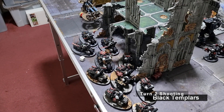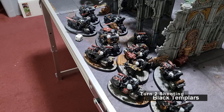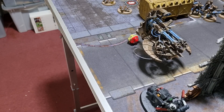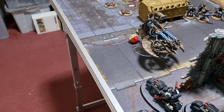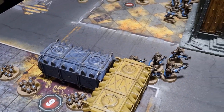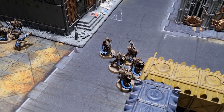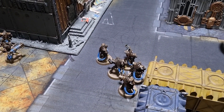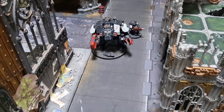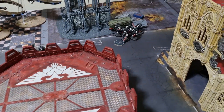Turn 2 shooting for Black Templars: on the left flank all bikes — meltas and bolters — fired into both Annihilation Barges. The left-hand Barge was taken out, mainly by the melta. In the center, the Immortals took five damage from the Eradicators and the Redemptor Dreadnought, though Dom made some good reanimation rolls.